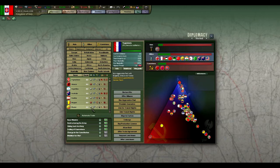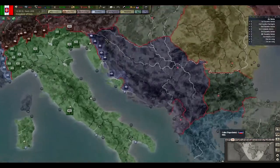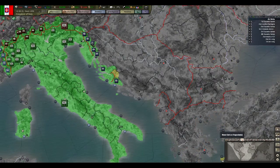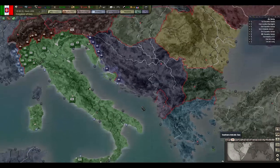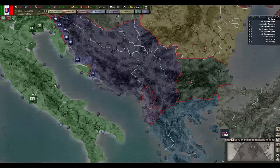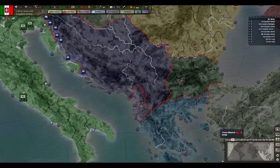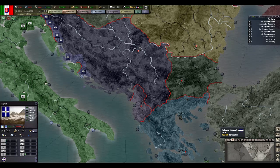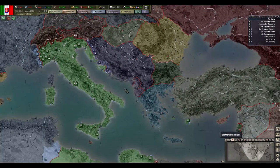I probably will want to increase the threat of Yugoslavia so he'll be easier to declare war on. It's not a bad idea to just straight-out annex Yugoslavia, even though it will generate a lot of revolt risk and won't be that good compared to puppeting. It does make more sense for Italy to do it, because as Italy you can get a land bridge going to your land in Albania and Greece — so it's a lot more tempting to build that land bridge.